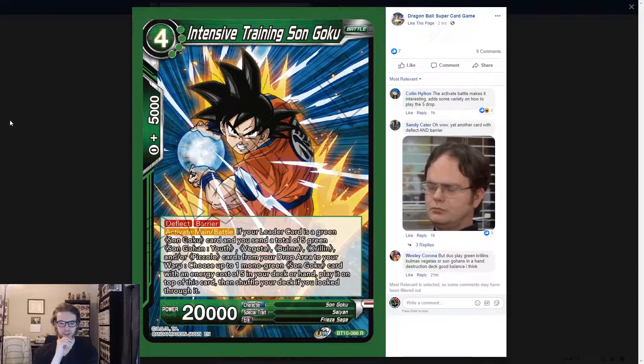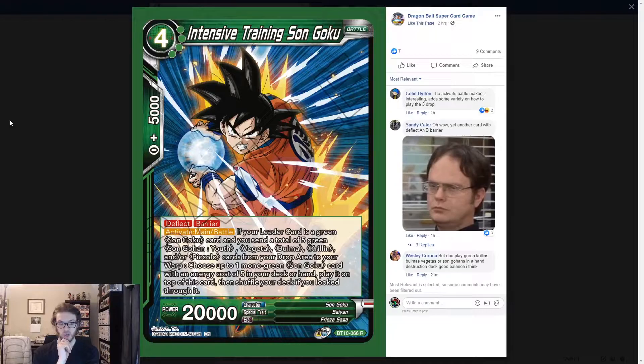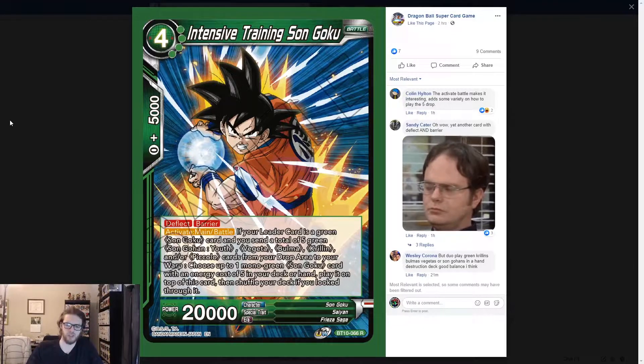Intense Training Sengoku. Deflect barrier. Activate main or battle: if your leader is a green Sengoku and you send a total five green Sun Gohan, Youth, Vegeta, Bulma, Krillin, and/or Piccolo cards from your drop area to the warp, choose one mono green Sengoku with energy cost of five. Put on top of this card from your deck if you look through it.